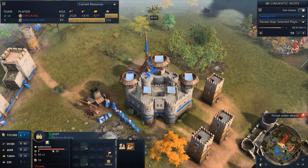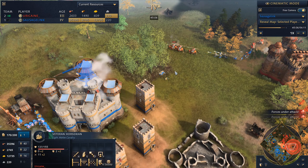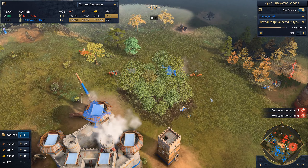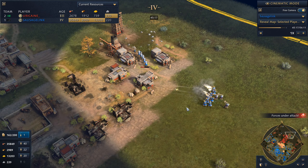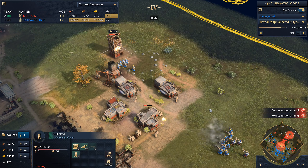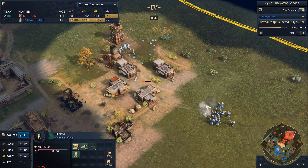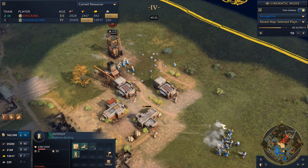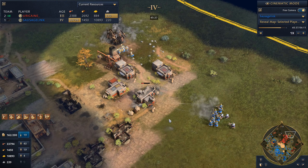Looks like we're back to sieging down keeps. He's using horsemen now — veteran horsemen. You'll notice the knights are disappearing. He's no longer fighting with knights — it's starting to come down to just horsemen. Now we're trying to tear down some of his structures. We'd really love a battering ram back here — we've got the wood for it. Our gold and food is just insane. We can make all the hand cannoneers and knights we want, and that's probably how we're going to win the game — just pure infantry numbers.